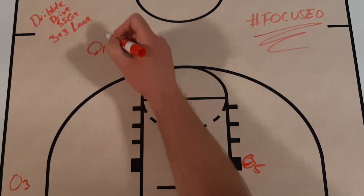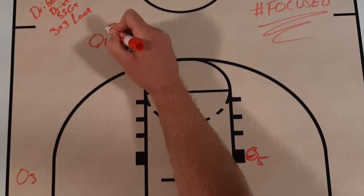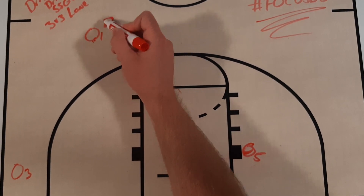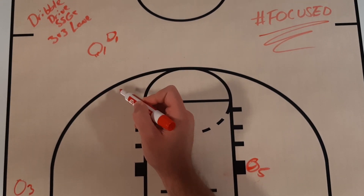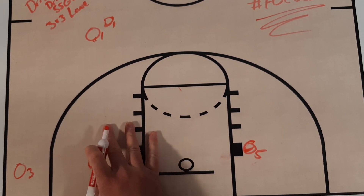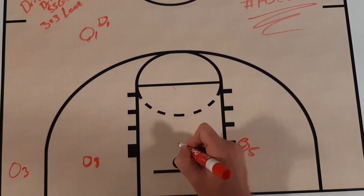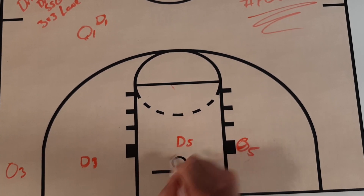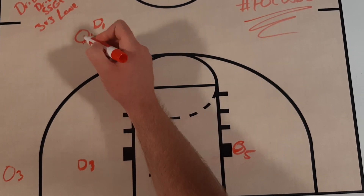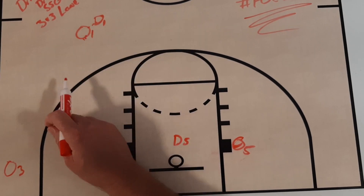Our defender D1 is going to start back here on the back hip of the ball handler. If you even them out it's more of a neutral start, but we want to give the offensive player a slight advantage. D3 is in the gap defending the corner player, and D5 is over in the paint as a help defender.